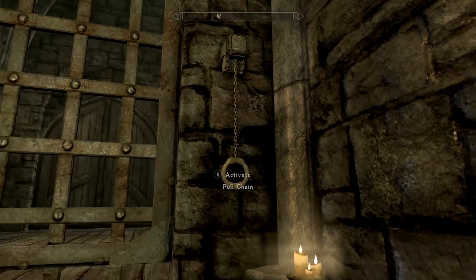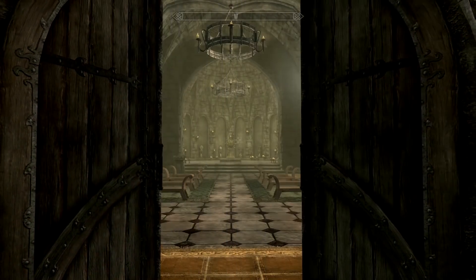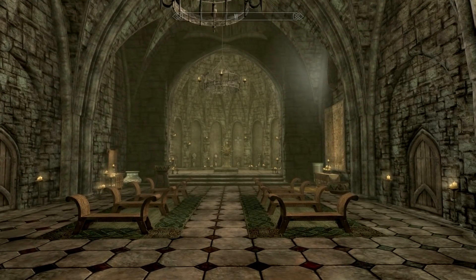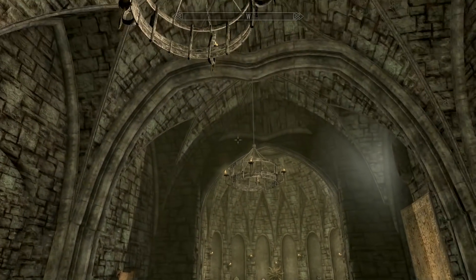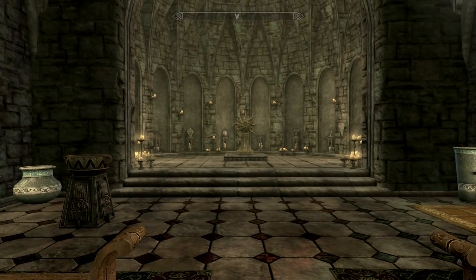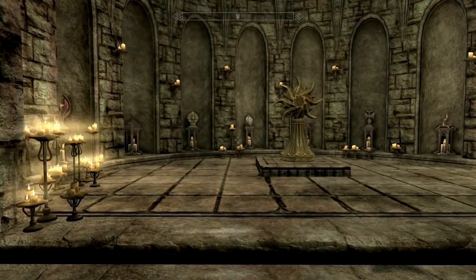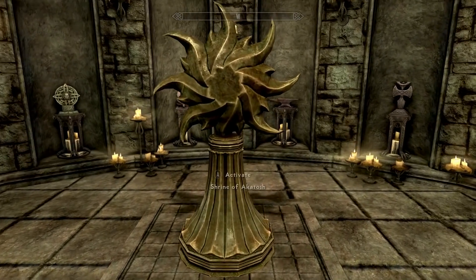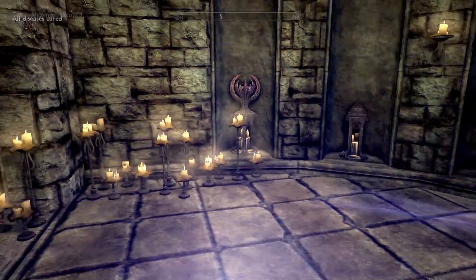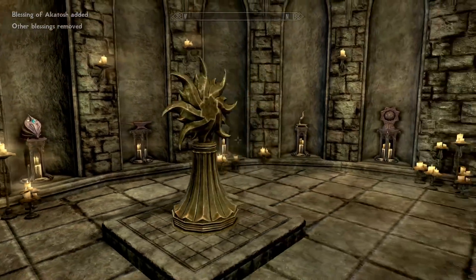There's a pool chain here that opens a gate into — the sacred area of worship. It's like a big chapel. You've got all the shrines right here, including Akatosh and a Shrine of Dibella. Very cool to have a chapel inside the castle.